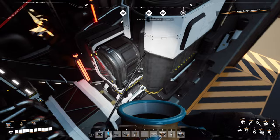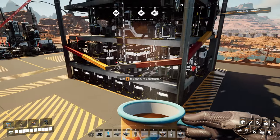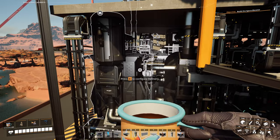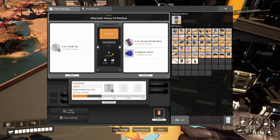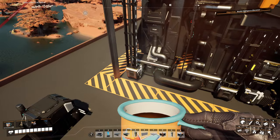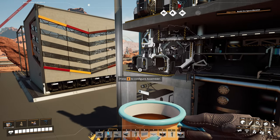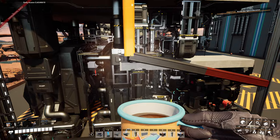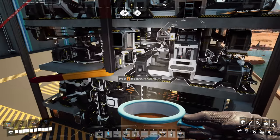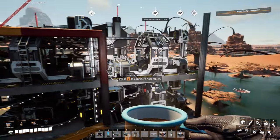Here we have the outputs and inputs via conveyor lifts — they're honestly overpowered. Above the 6 containers we have 4 constructors. We have 2 refineries feeding each other: first is the heavy oil residue refinery, second is the smokeless powder refinery. The heavy oil residue connection runs between them, and the polymer resin output makes a beeline to the external output. The smokeless powder is then split — one portion goes to one of the refineries and the other is split to the next level for Nobilisk production.